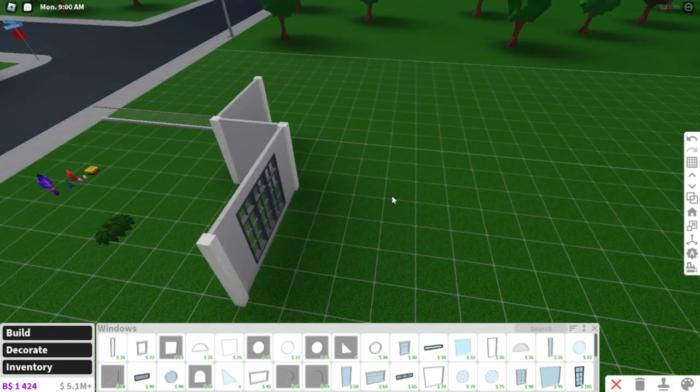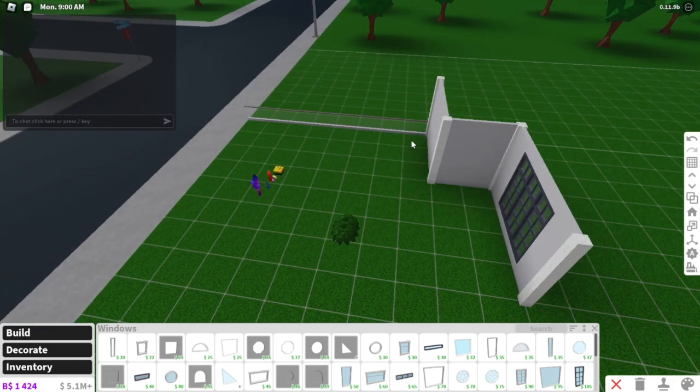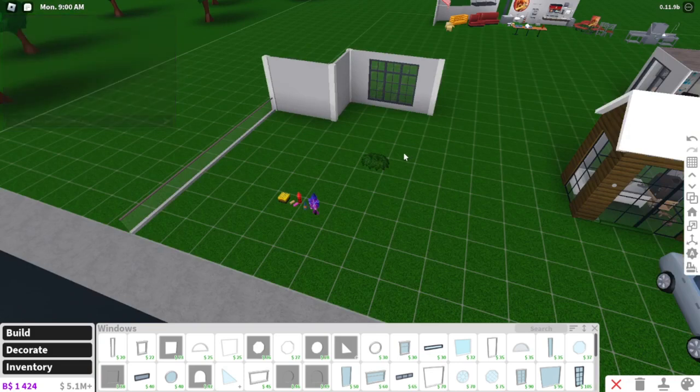Advanced placing would be to collide different objects together, and this hack proves that you can do that without advanced placing. This is a way to trick Bloxburg to make advanced placing work. However, there's no way to trick Bloxburg to use the scale tool on objects — you would have to buy advanced placing for that. I wish there was a way to trick Bloxburg for that, but sadly there is not.